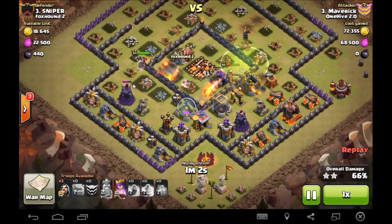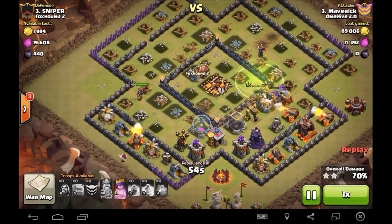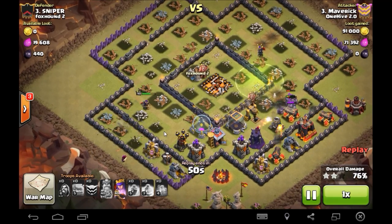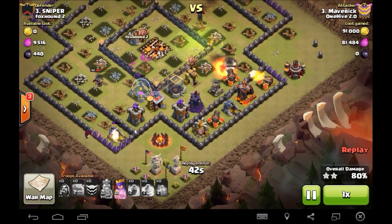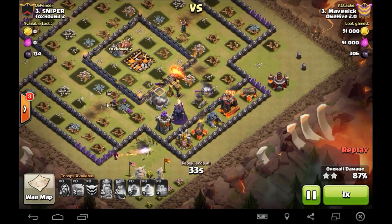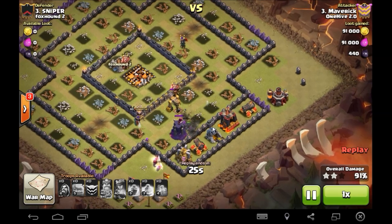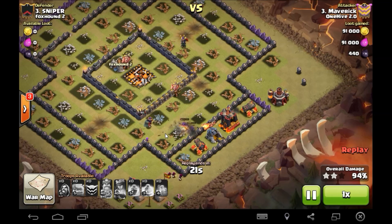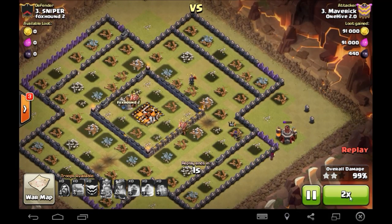Watch the queen survive on her own on the outside — there's not much to threaten her. A couple splash damage sources, that cannon comes in, and he's really smart dropping the two wizards at perfect timing. All she's got to worry about is the archer tower — those wizards move in to take it out. She still has her ability. He hits it right when the DGBs trigger, which is perfect. Just a sliver of health on that queen — if she didn't survive this wouldn't have been a three star. Mav, good job man, nice three!